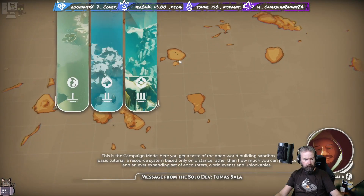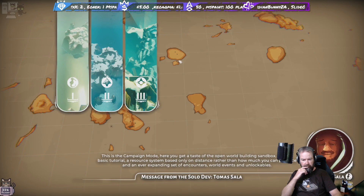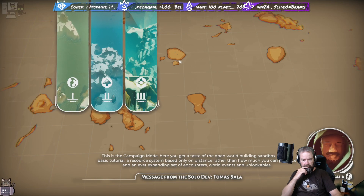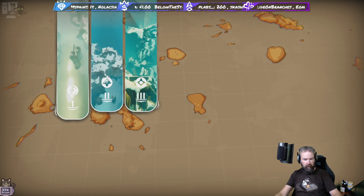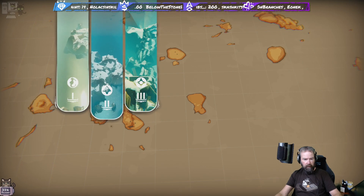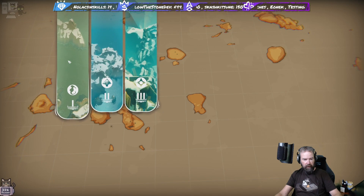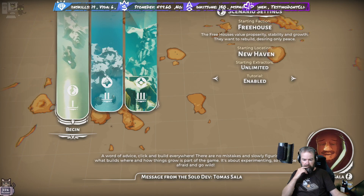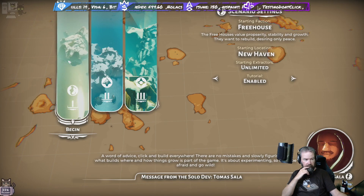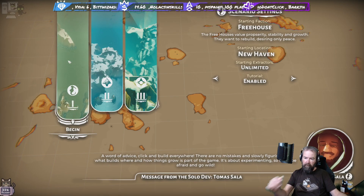This is the campaign mode - you get a taste of the open world building sandbox. It has a basic tutorial, a resource system based on distance rather than how much you can produce, and an ever-expanding set of encounters, world events and unlockables. A word of advice: click and build everywhere, there are no mistakes. Slowly figuring out what builds where and how things grow is part of the game - it's about experimenting. Let's go wild.